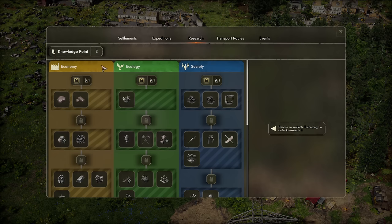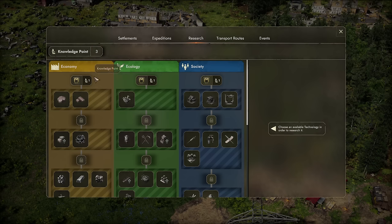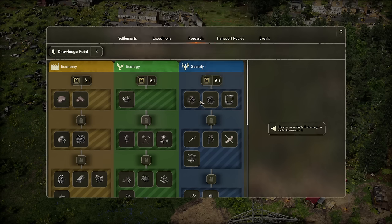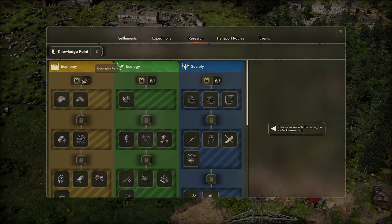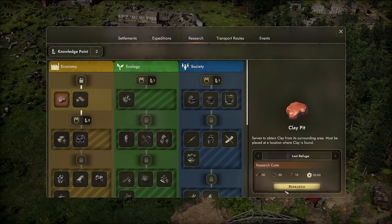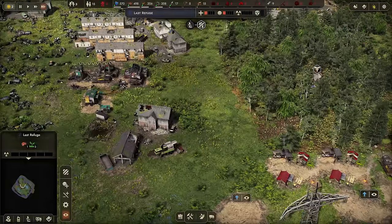There are basically three different tech trees, and every building we have falls into one of those categories. This doesn't quite show it as I thought it did — maybe some things have changed from the demo I played before. Let's go in and get the clay pit. There's a swamp farm, huts, markets, pavilions — all good stuff. I'll go grab the clay pit. With our research points we can unlock a clay pit — it takes five minutes to research. We'll also work towards huts and other things.